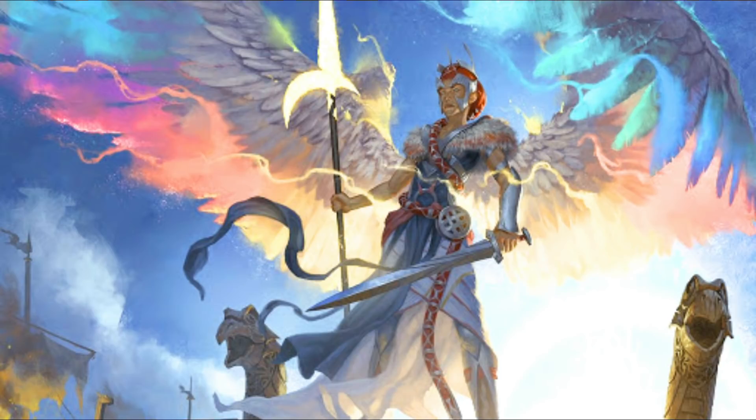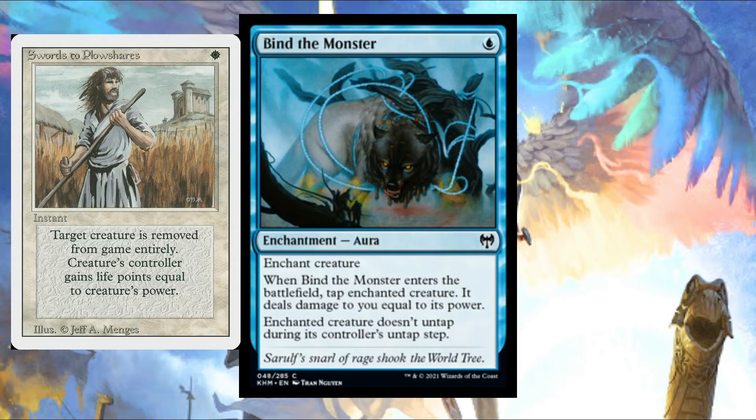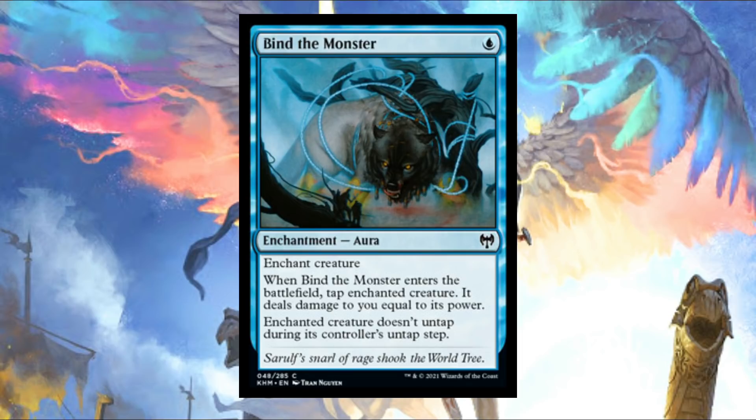One of my favorite cards from the entire day is just a lowly common — Bind the Monster. Just one blue mana for an aura that enchants a creature. When it ETBs, tap the enchanted creature and it deals damage to you equal to its power. The enchanted creature doesn't untap during its controller's untap step. I've seen people call this a blue Swords to Plowshares — it's not that, it doesn't exile the creature, and I'd much rather give my opponent the life than take the damage myself. So this is kind of a better, though not strictly better, Bubble Snare. It does things Bubble Snare doesn't — it taps the creature immediately, and this works on creatures with vigilance or creatures with activated tap abilities.